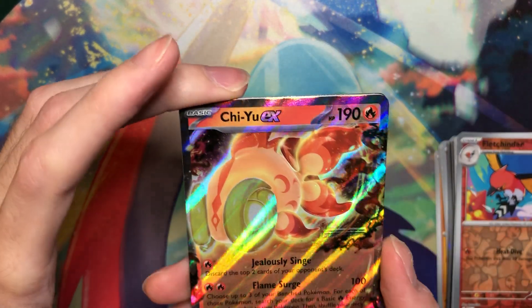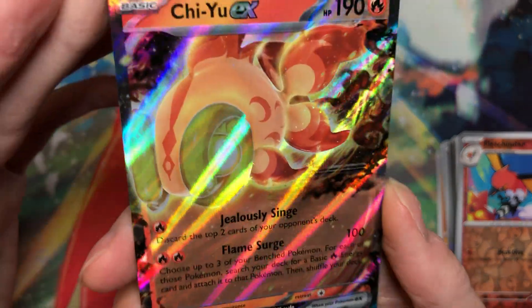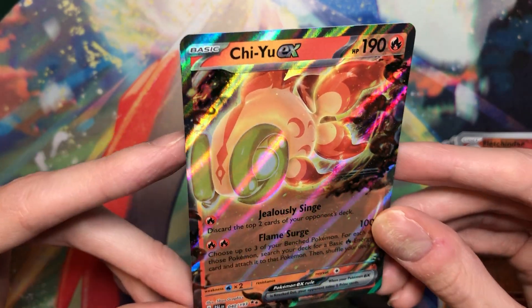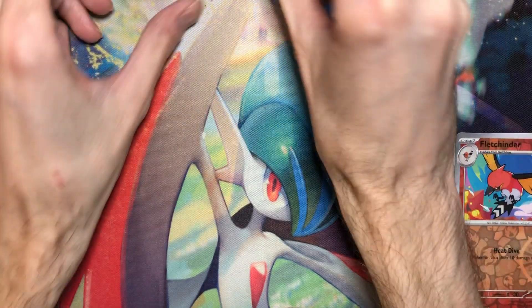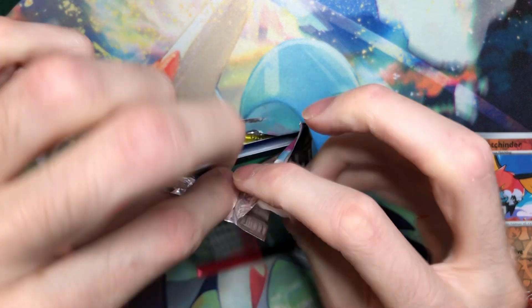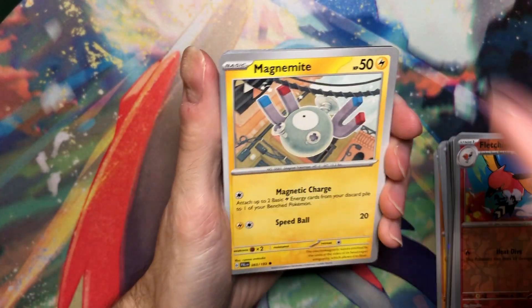Fletchinder and Chien-Yu! Nice! Okay, this is the one I don't have, so that's good. The EXs are just crazy with the sparkles. Chien-Yu is an awesome Pokemon. I love all four of the Treasures of Ruin, they're so sick. I love how they're basically like the Tapus but dark type instead. Scarlet and Violet is basically like Sun and Moon 2.0 to me - character-wise and Pokemon-wise, it's just so good.